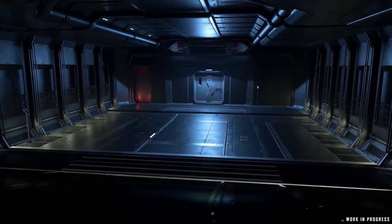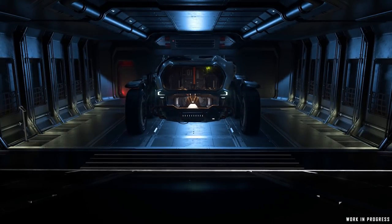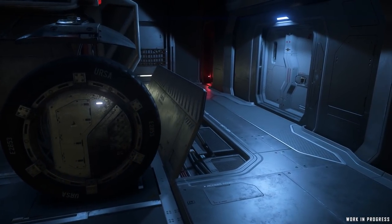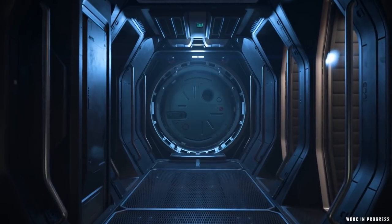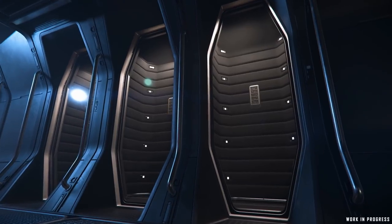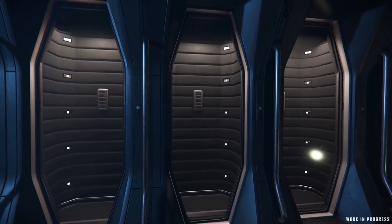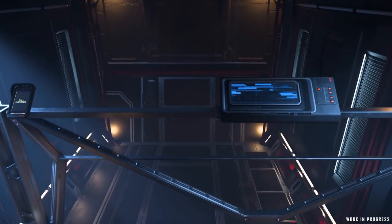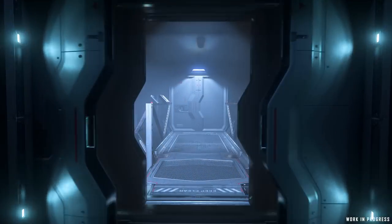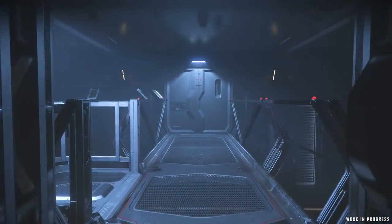Starting on the sub-deck, we enter the ship through the vehicle garage, where Anvil owners store their ground-based vehicles like the Ursa Rover. A fun feature here is the stopping ramp for those who drive up a bit faster than perhaps they should. From the garage, we find the docking collar section designed for future ship-to-ship docking — it holds EVA suits and an extendable trellis that will one day connect to another ship and allow players to pass safely between the two. Beyond that, we find three detachable cargo pods, each capable of carrying an impressive volume of commodities, with double airlock doors separating each one for when players drop a pod off and continue to another location.